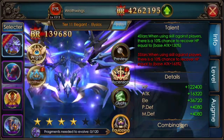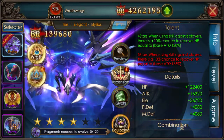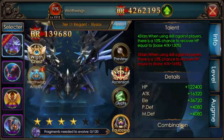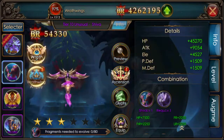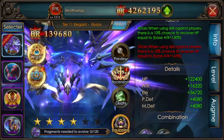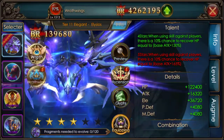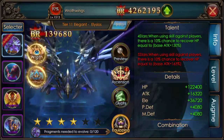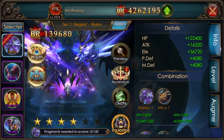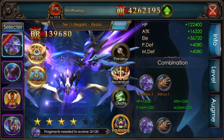For this video, I'm just going to choose my Elijah Swings. As you can see in the Info tab on the right, you can see Talent. Some of them don't have Talents — like Shiva, it doesn't have a Talent. Elijah's does. It'll tell you what is activated in green and what, on the next level, will be activated in red. If you scroll down, there's details: how much HP, attack, elemental, and so on is added to my stats.